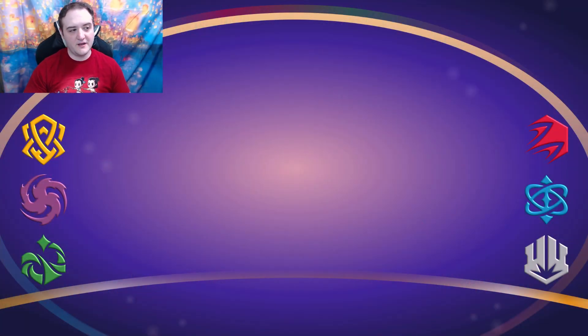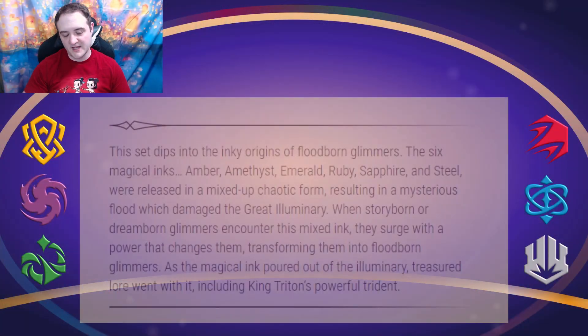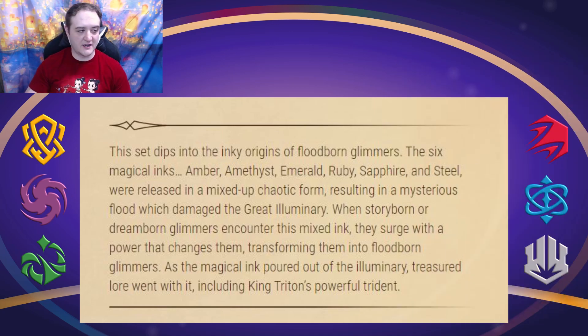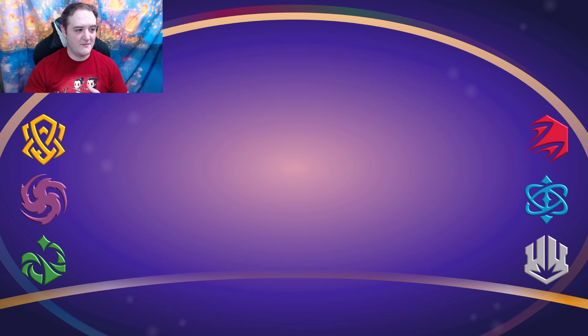First up, we got a little bit of lore revealed over on the official set page, which says that this set dips into the inky origins of Floodborn glimmers. The six magical inks — amber, amethyst, ruby, sapphire, and steel — are released in a mixed-up, chaotic form resulting in a mysterious flood. When glimmers encounter these things, they turn into Floodborn glimmers, becoming more powerful and transformed — either super powerful or a mix of what their inks can do.